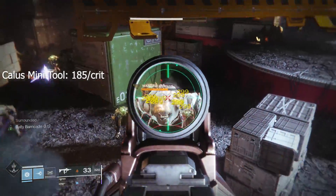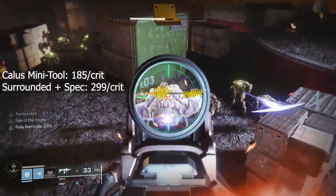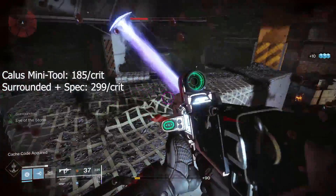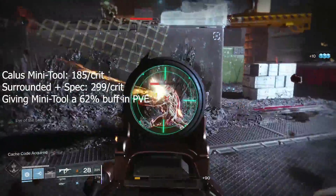The benefits in terms of damage are pretty nasty. Kallus Mini Tool inside of PVE hits 185 per crit on Greg, and then with Surrounded plus Surrounded Spec, that throws our damage up to 299 per crit — about a 62% buff in damage.